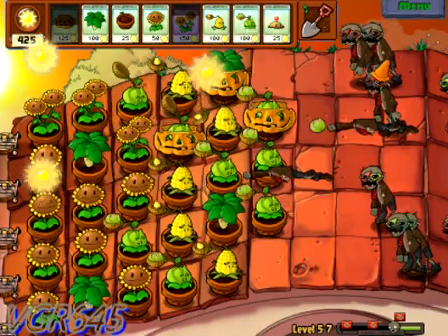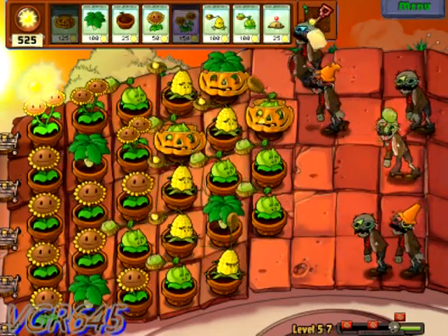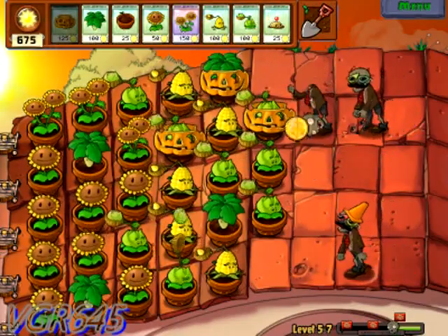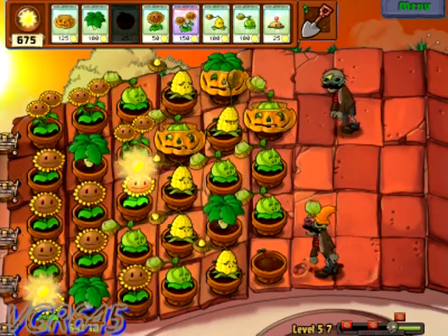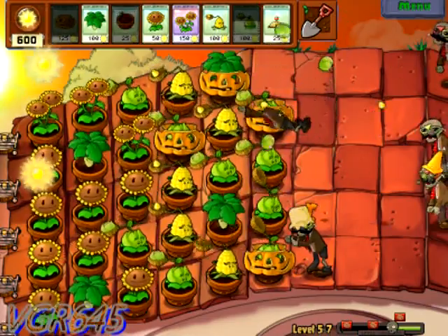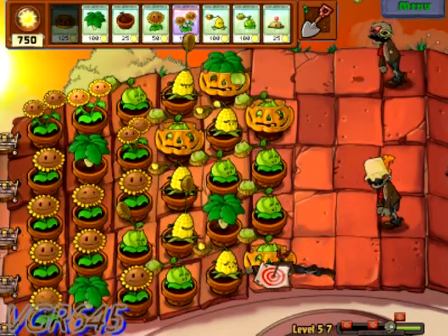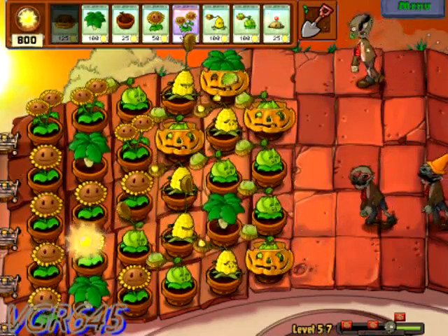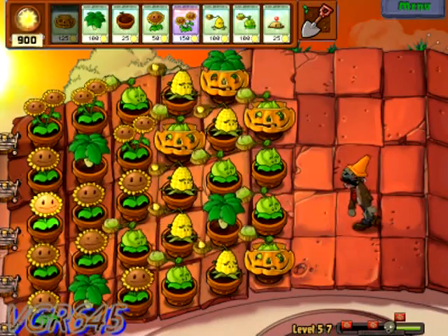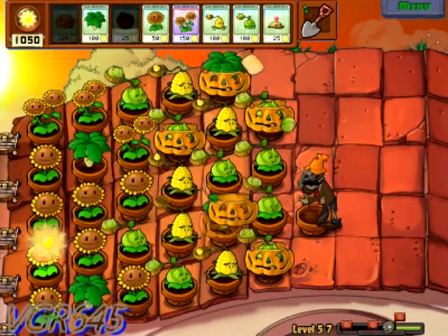It's the zombies! Die zombies! We got about 650 suns so I'm not very worried about it. We're almost done with the first wave - this is longer. Here comes another bungee zombie. Goodbye! Once the bungee zombies come down, there's no way they can reverse that. The umbrella leaf will bounce the bungee zombies back up as if nothing happened.